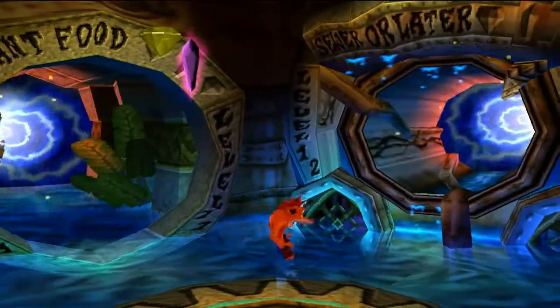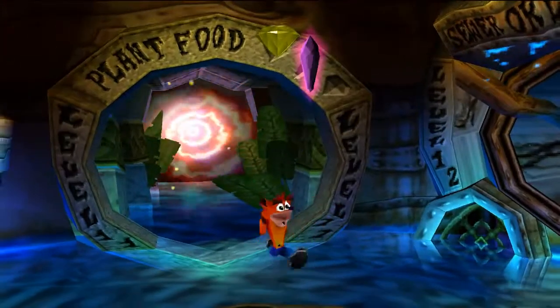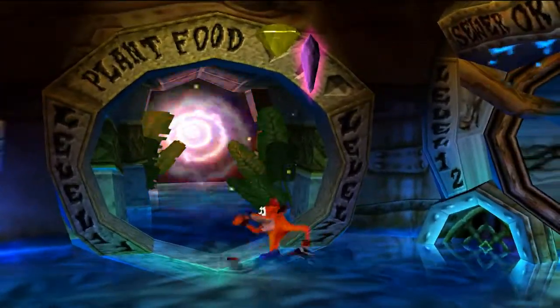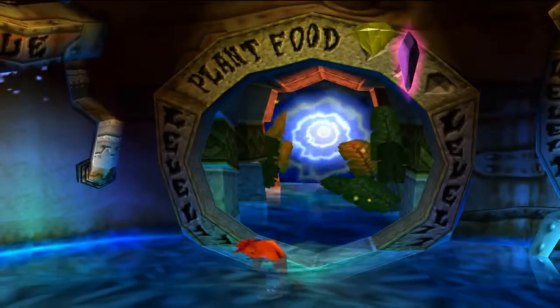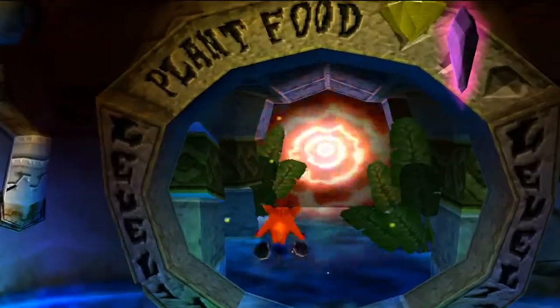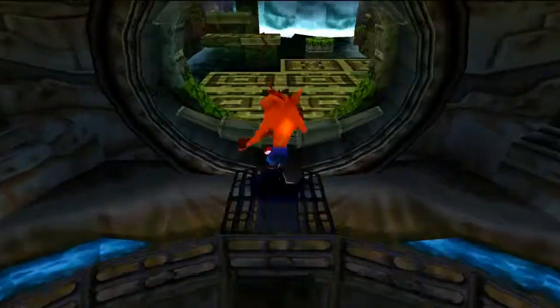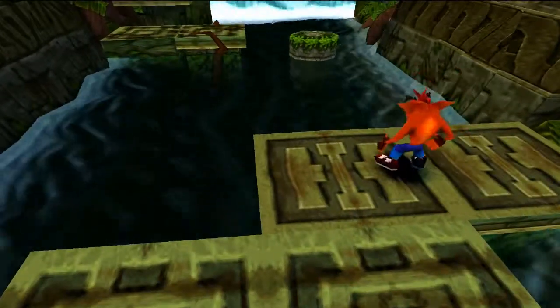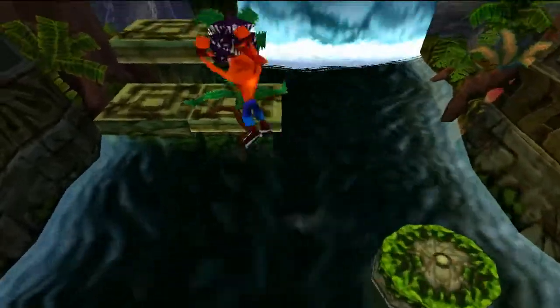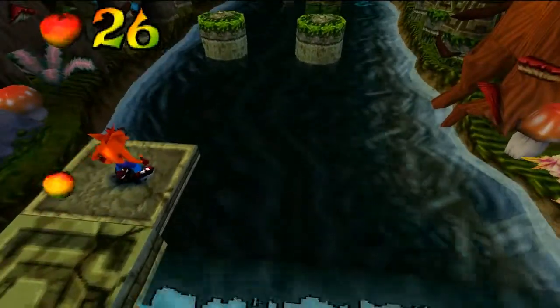Hey guys, it is Anomalist here bringing you the seventh part of my Crash Bandicoot 2: Cortex Strikes Back walkthrough. We already got the yellow gem or speed gem for Plant Food, so all we need to do now is go get the crate gem for it. I'm not a big fan of these plant levels — you have to do so much in all of them, it's kind of a pain. They're very tedious.